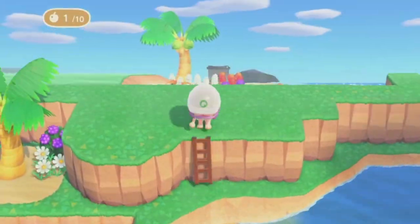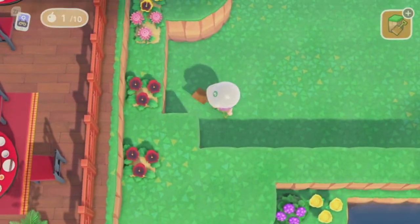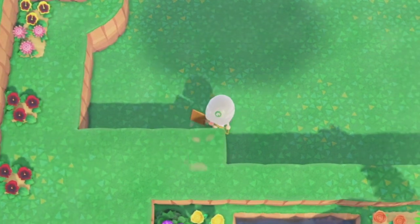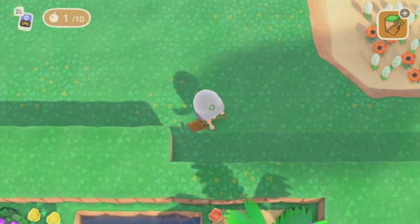Once you're happy with the ratios — and again this can be whatever you want — we're going to come all the way to the back to add in two more rows of land all the way across to add some waterfalls and trees to this area.